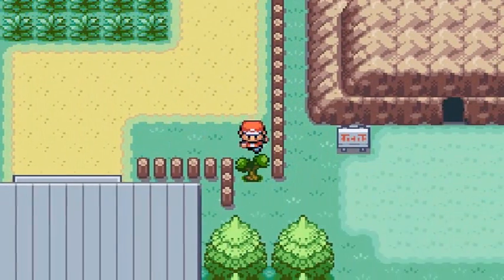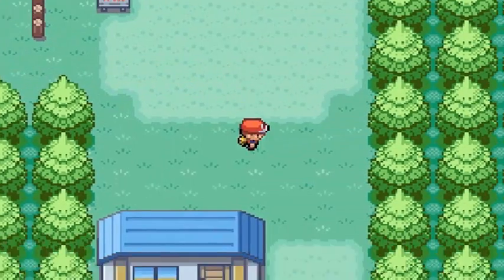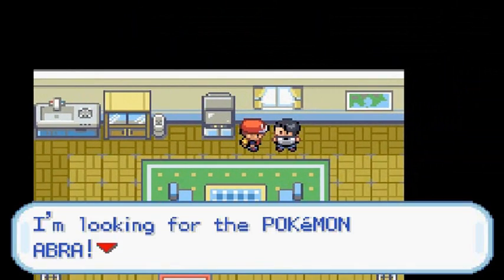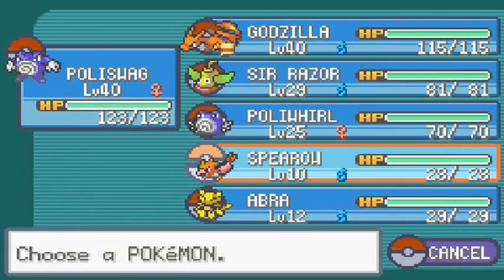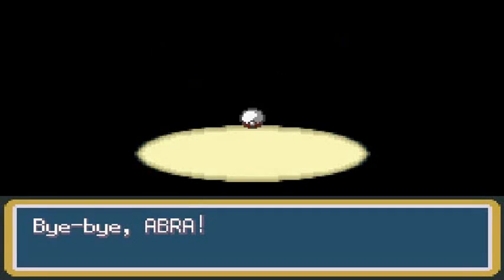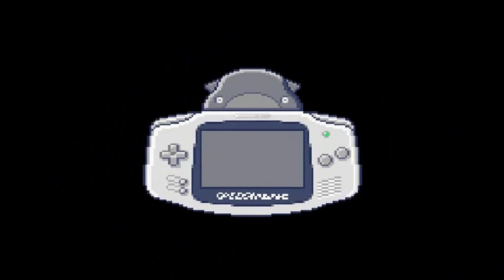We traveled to Route 2 in order to get the Flash technique. If you go into this house and talk to the kid with the Game Boy Advance, he'll say he's looking for an Abra and wants to trade for a Mr. Mime. Yes, let's do it! That's trade Pokemon number one.